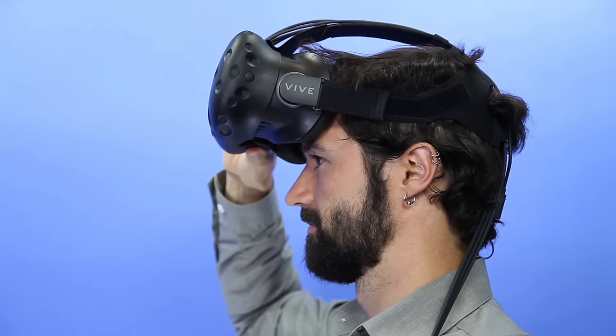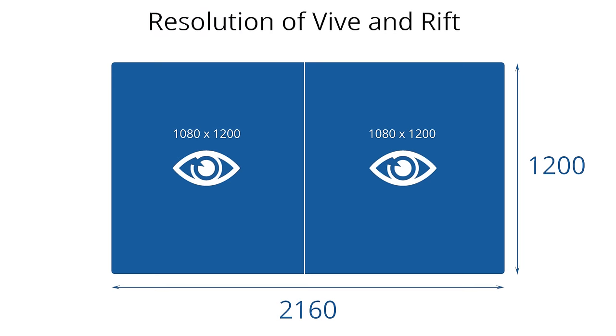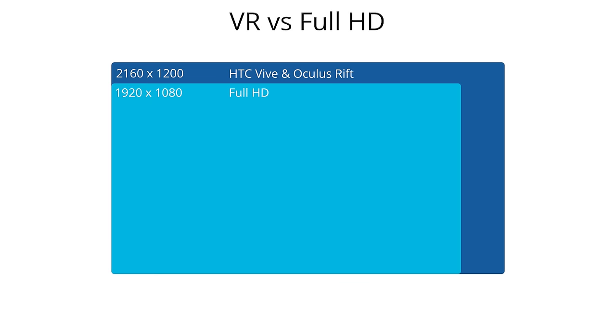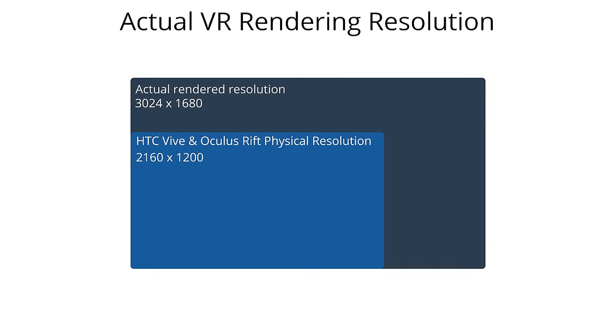Both the Rift and the Vive have displays with very high pixel density that sit right in front of your eyes. Each headset uses one 1080x1200 display for each eye, which combines to an effective resolution of 2160x1200. By comparison, the current most common PC resolution, 1080p, is 1920x1080. But the rendering resolution of VR is actually even higher — both headsets render an extra 40% buffer to compensate for lens distortion. That means the actual rendered resolution is around 3024x1680, requiring serious computational power.